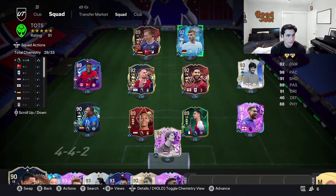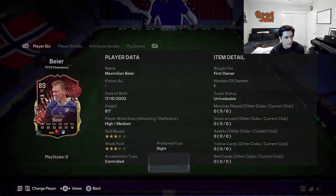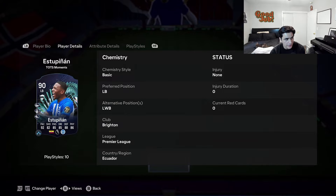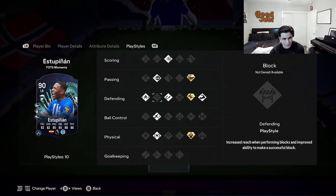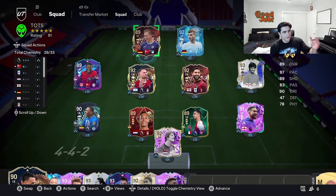I'm going to be playing with some of the new cards I got as well — Loftus-Cheek, I got from Fredpix last time. Maximilian Bayer, I got him as well. I just packed Stupinyan who is like 40, 30k or something like that. I don't really like this card just because he has three play style pluses but long throw plus — that's so bad. Anyways, we're talking about McAllister.